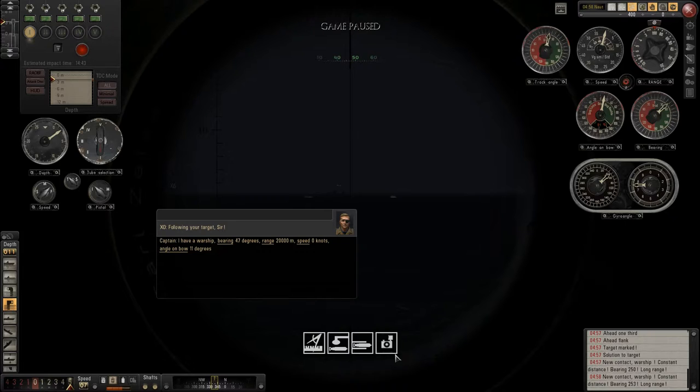So my problem is I can't identify targets, so let me just show you. I have this locked on, as you can see. When I use the gun officer and torpedo attack, I think usually in videos I would see an option to identify the target. I guess this is hard mode or super realistic, so it just gives you the bearing and the solution.